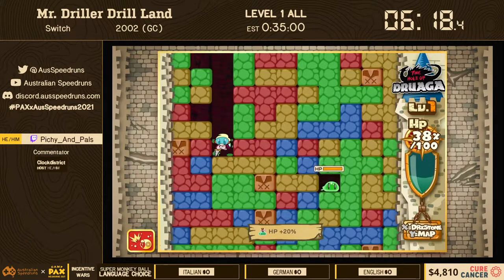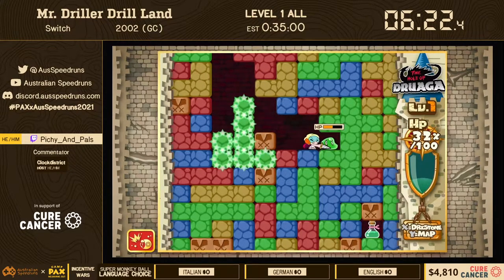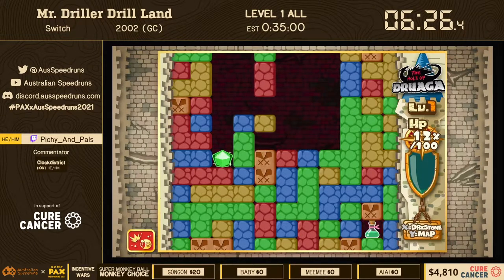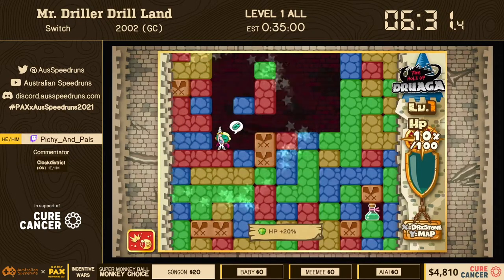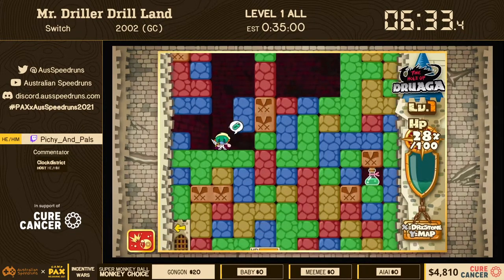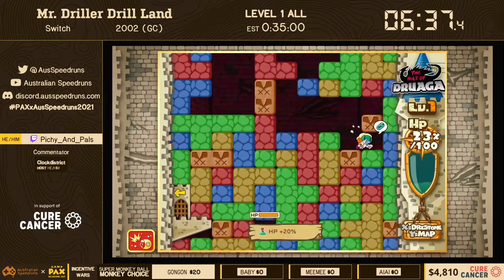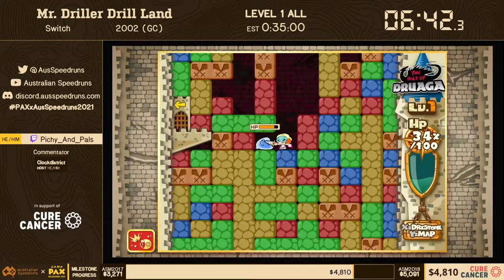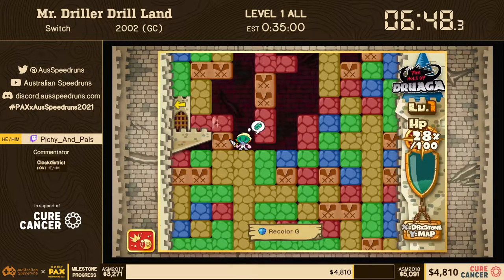I need to go to the left. Donations are always welcome here. We have a nice plug for the Discord here at Oz Speedruns — if you like what we do here and want to join the community, type exclamation mark discord in the chat for a link. You can hang out with all of us, get updated on future and current events, and just hang out with everyone throughout the year.